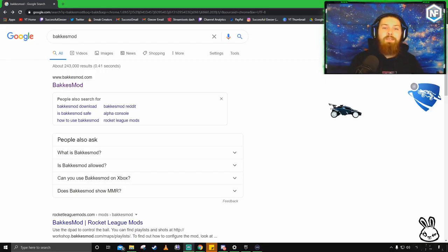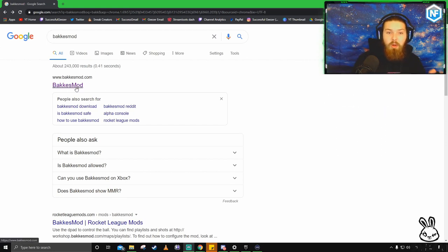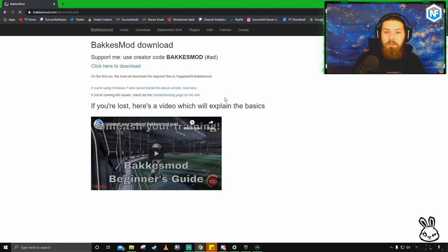The first step is to search for BakkesMod in Google — search it exactly how it's spelled in the title of the video. You want to go to www.backersmod.com. It'll be the top link when you search it, very easy. It literally just says Download right in the middle of the screen — it's very straightforward.